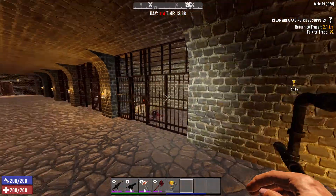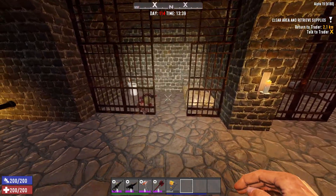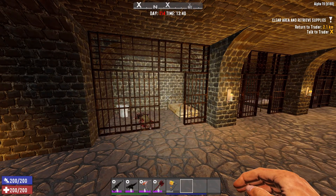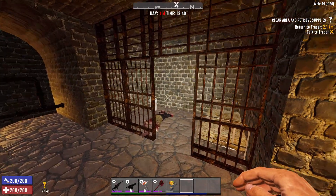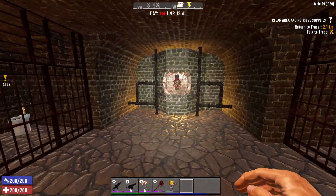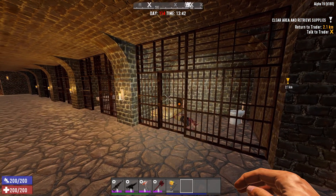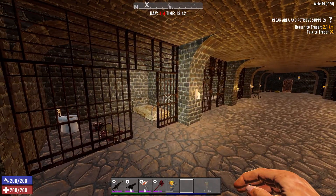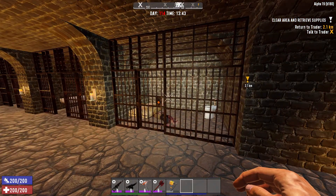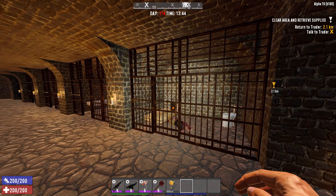My dream would be to be able to have live zombies behind these cells — close this off — but only if I could find a way to get them not to attack. If I could somehow spawn in a zombie and have it just not break anything, just kind of wander around in there and not react to us walking down here, I think that would be amazing. If anybody knows of a way to do that — I know using debug mode or command console there's a way you can spawn in zombies, but then they're active. I don't know of a way to spawn in one that's not active, so if anybody knows please let me know in the comments.